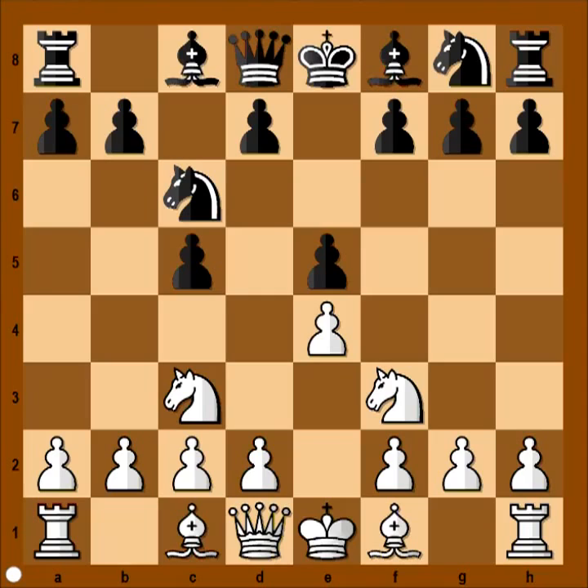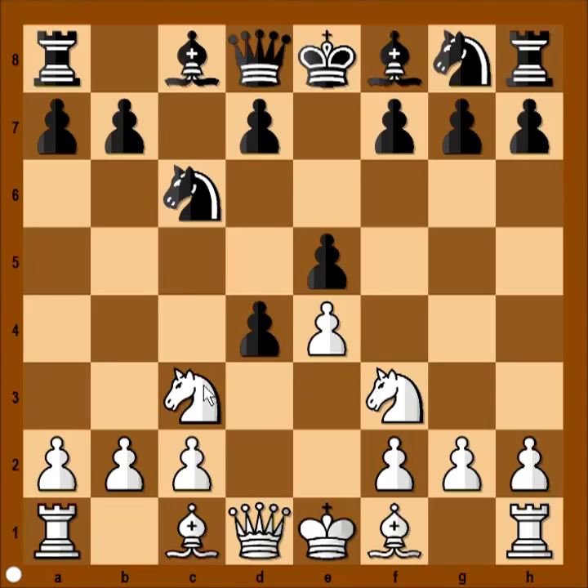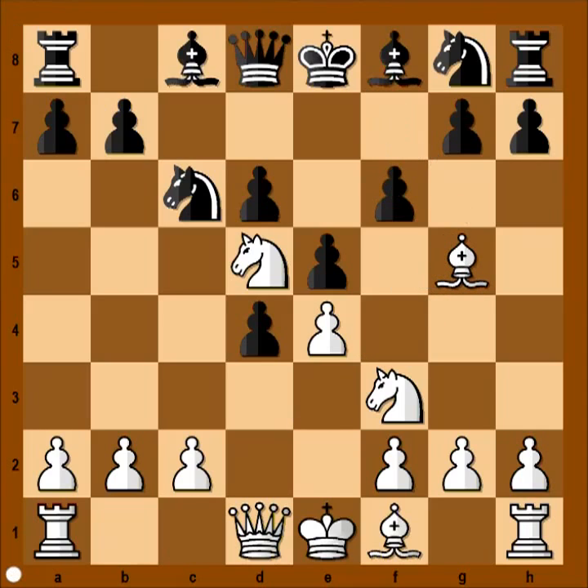What is the purpose of this move? This move is discouraging d4. d4 still can be played, for example, but may not be the best. Pawn takes pawn, knight to d5, d6, and if bishop to g5, f6, and black is okay.